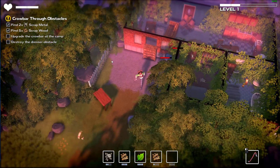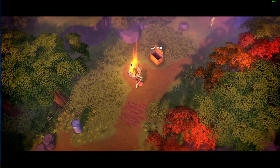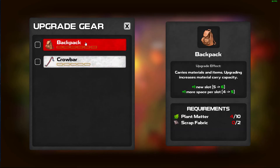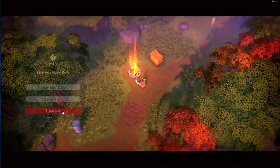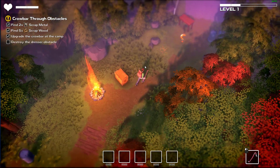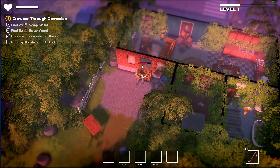Upgrade the crowbar at the camp - so we have to go back to the camp. Makes sense. Upgrade gear - there we go. Can we upgrade the backpack? Not quite. You have to hold it - my bad. Alright, so now we need scrap metal, scrap wood, and plastics. What's our damage now? Destroy the dresser obstacle - dressers up here. It opens up the next room. Nice.